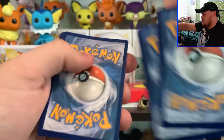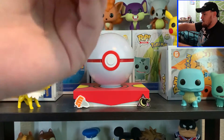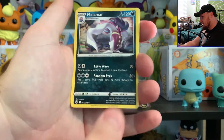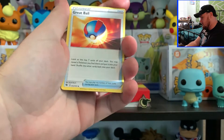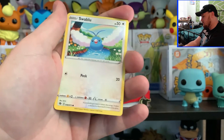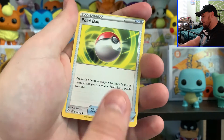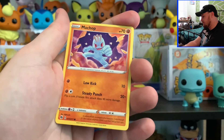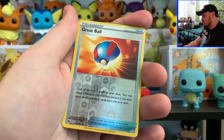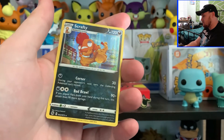Pack three — we got Fire Energy, Malamar, Great Ball, Milo, Swablu, Kakuna, Pokéball, Machop, Hatena, a Reverse Holo Great Ball, and a Holo Scrafty.